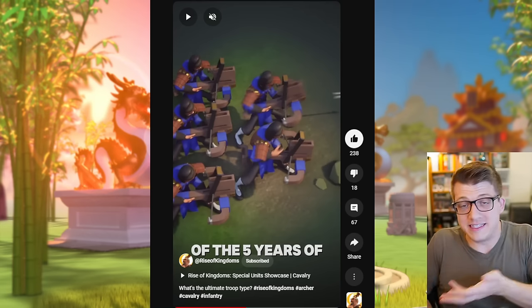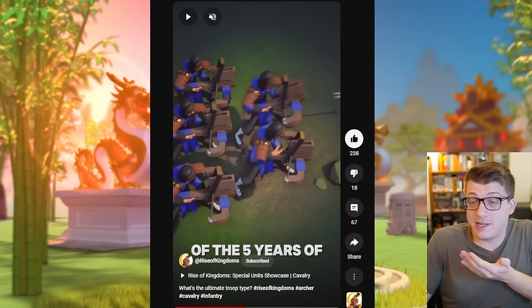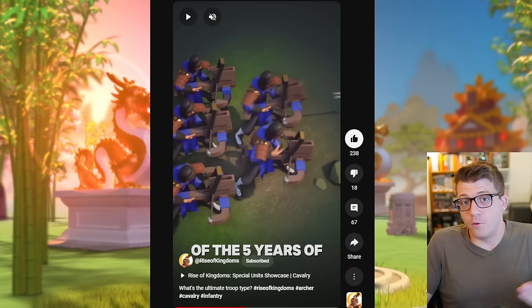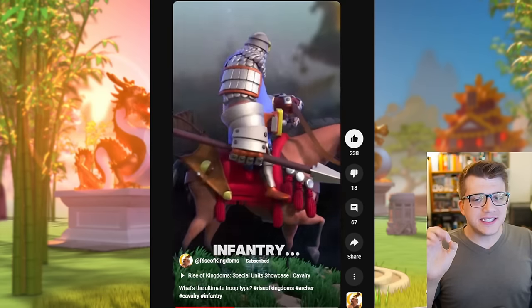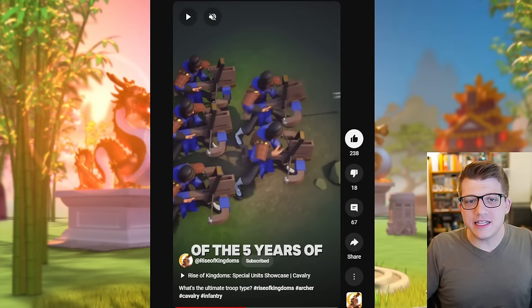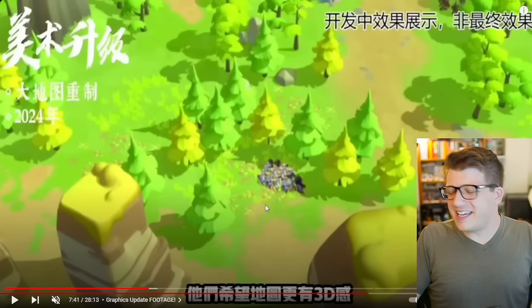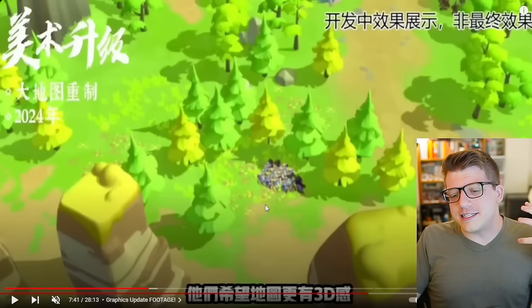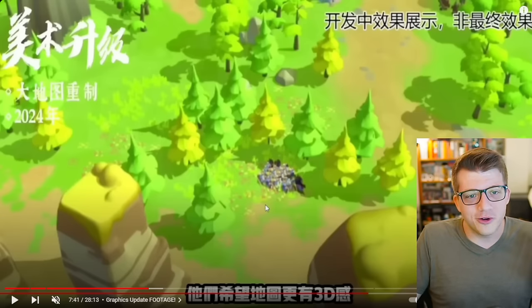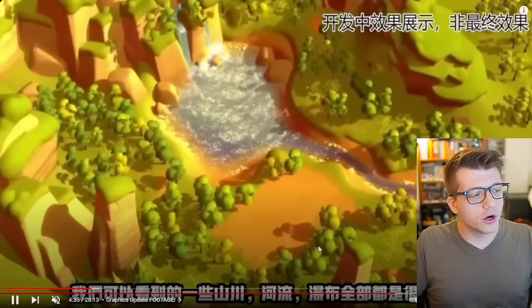My suspicion is that these 3D models were either made for advertisements — Facebook, Instagram, whatever — and they're just using these assets for a YouTube Short, which would make sense. But it could also be the case that these are assets they're already making for the graphical overhaul of the game. I can easily picture these models fitting in with the proposed art style shown back in September for Chinese players. Just imagine your different troops walking around this battlefield — the game looks so much better. I hope we hear something soon.